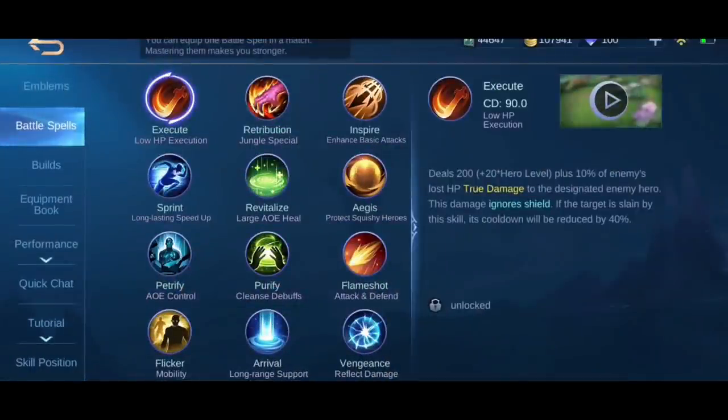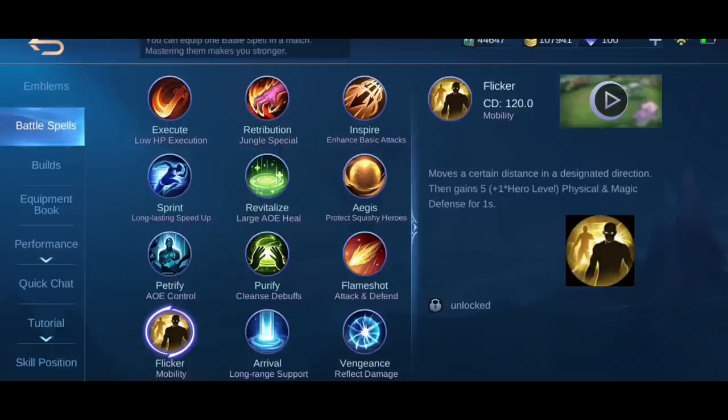Battle spell — this is a no-brainer. There's only one battle spell you should use for Tigreal, and that is Flicker. Flicker is super important to engage with Tigreal, and later in this video I'll show you guys why. This should be the only battle spell you use for Tigreal.